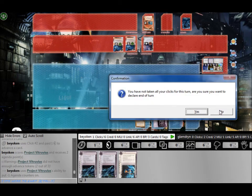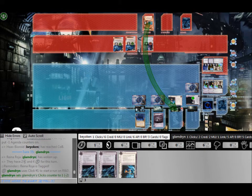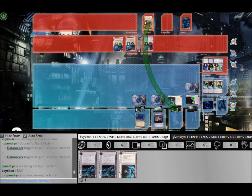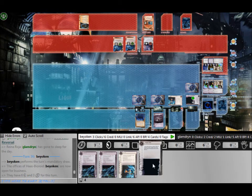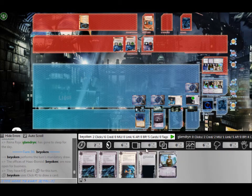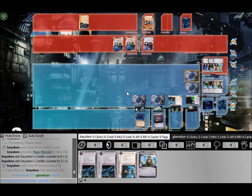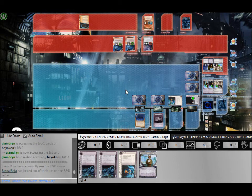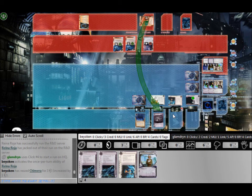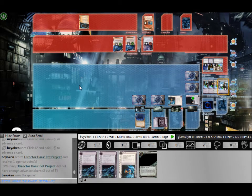That didn't make a difference in the end because I would have still been able to score the Vitruvius. He tries to make a final desperation run. Just keep in mind that had I not made that illegal play, I would be on 4 credits less — I would be on 2 credits. Here I had to make a choice: either to protect archives or R&D, because he played a Data Leak Reversal. I gambled that there were no agendas on the top of R&D, and indeed there weren't. So I scored Director Haas's Pet Project for the win. The extra Hedge Fund did make the difference in the end — I'm sorry for that.